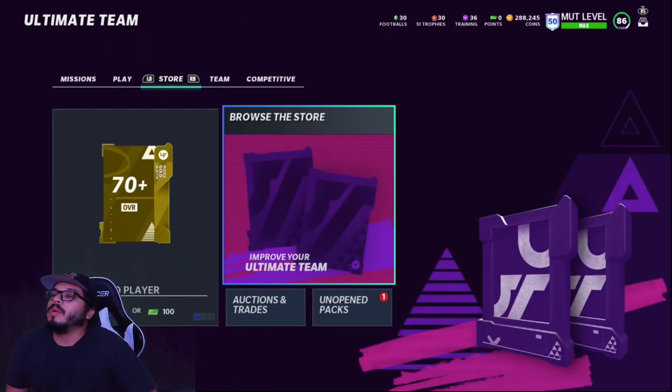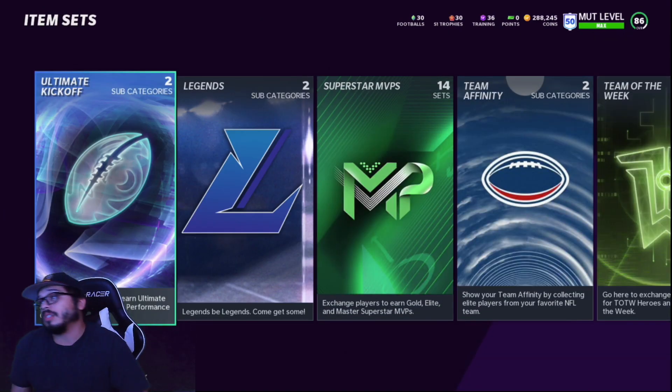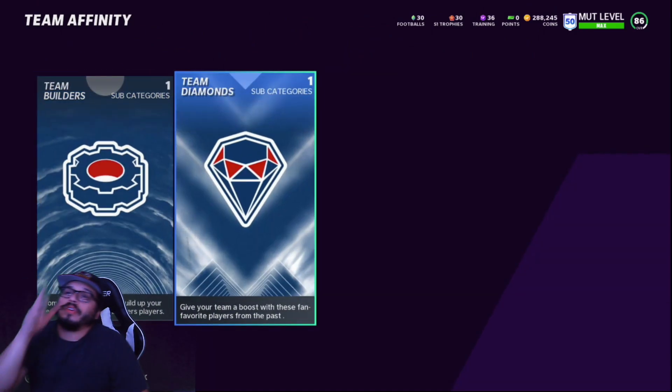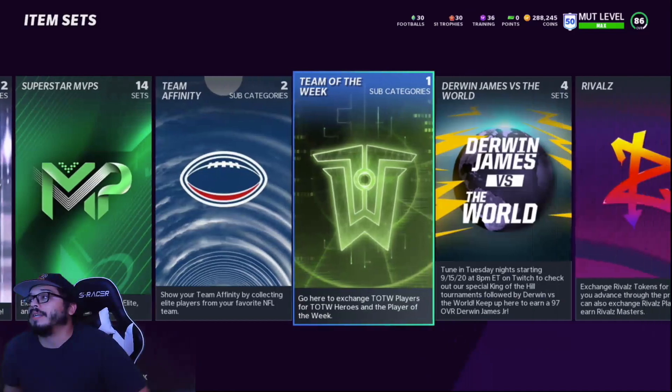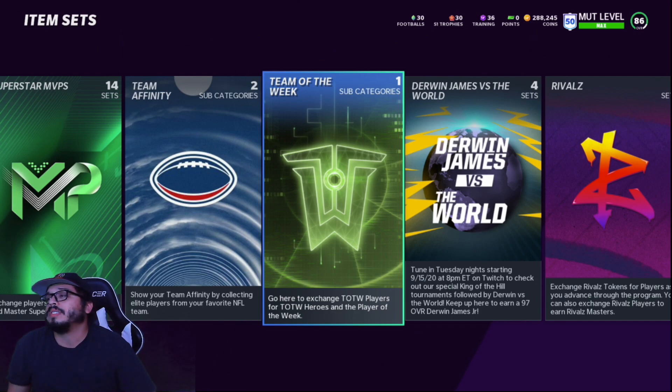As we check out the sets — before we dive into the auction house — if you go down here, the Team Affinity section has a third subcategory that will pop up here. There's nothing there yet. According to what was said on stream, it's going to come at the end of Series Two. So don't sweat yourself too much — we'll get more information as that comes out. Right now we're really focused on Team of the Week sets.